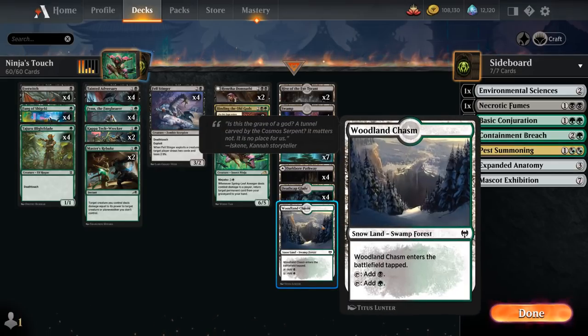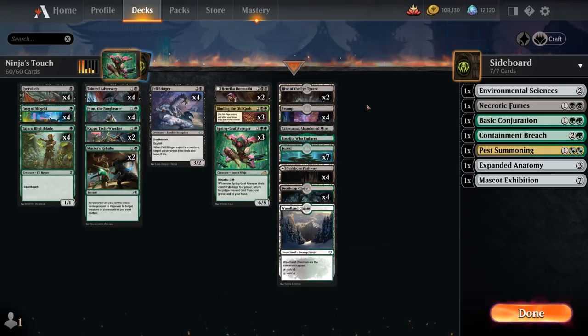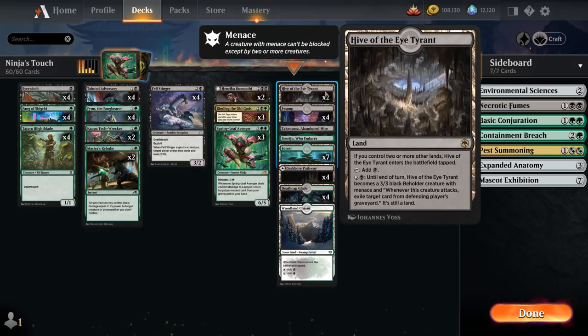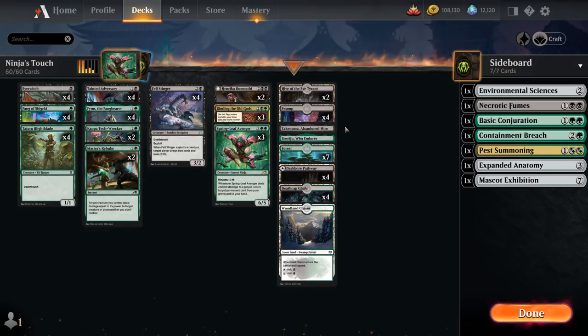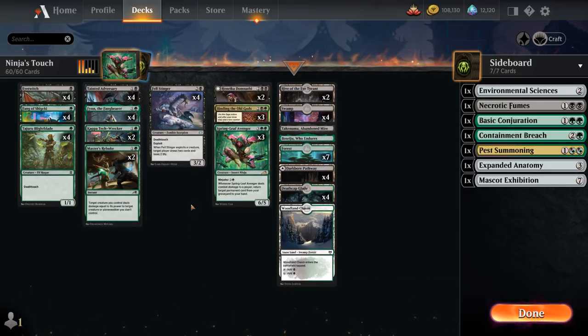Our mana base includes 1 copy of Woodland Chasm, 4 Deathcap Glade and Pathway, 7 Forests, 4 Swamps, 2 copies of Hive of the Eye Tyrant as our creature land, and a Channel Lands from Kamigawa. That's our deck — now let's jump into some games and see how it does!